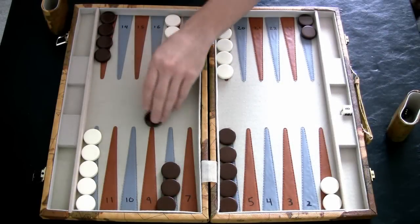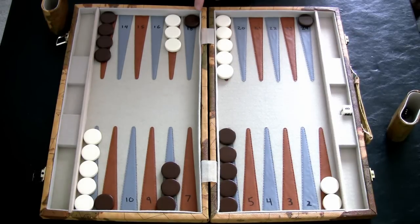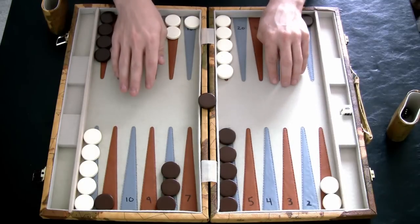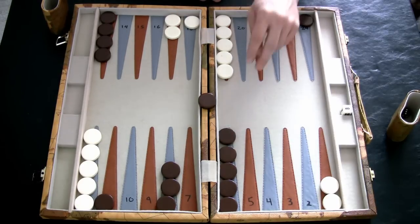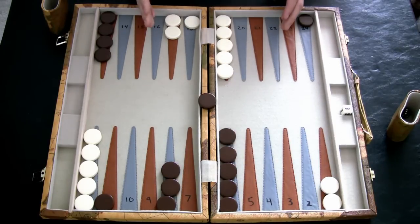Whenever I roll a 2-6, I like to play my 2 from 13 to 11 and my 6 from 24 to 18. This lets us either advance this checker out or set up building a point. You might think this is crazy because it's vulnerable to being hit, but if they hit us this early, they leave their checker open to being hit back when I roll a 6. Also, early in the game your board is wide open, so it's easy to re-enter. They don't have any primes built, so you can take more chances early on rather than later when re-entering gets hard.